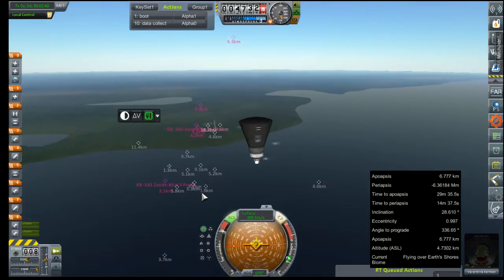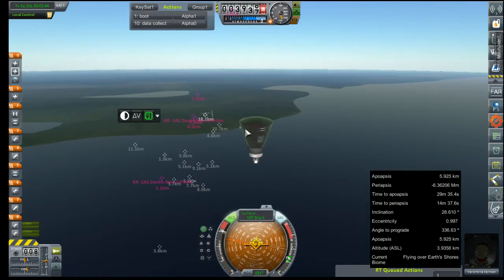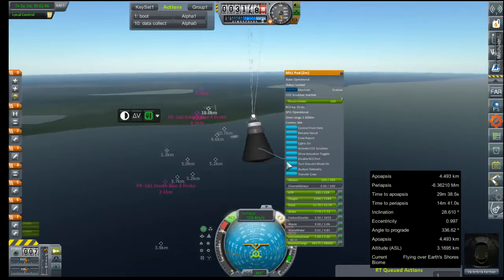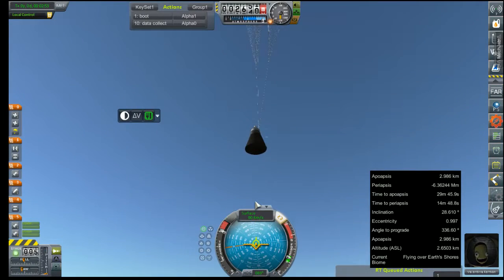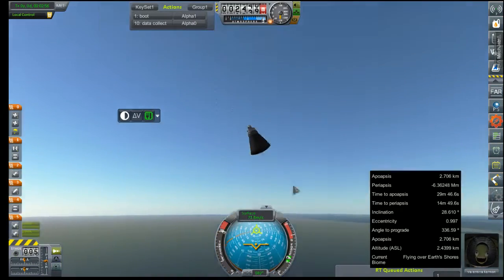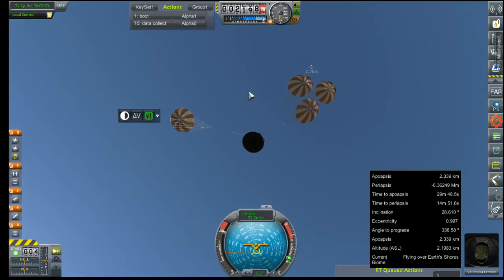Things could have gone a whole lot worse there. I promise I did not do that intentionally. Maybe we can turn on descent mode. Well, there's our chute deployment — they actually held out this time. We can go ahead and turn RCS and stability control off. There's our secondary chute.